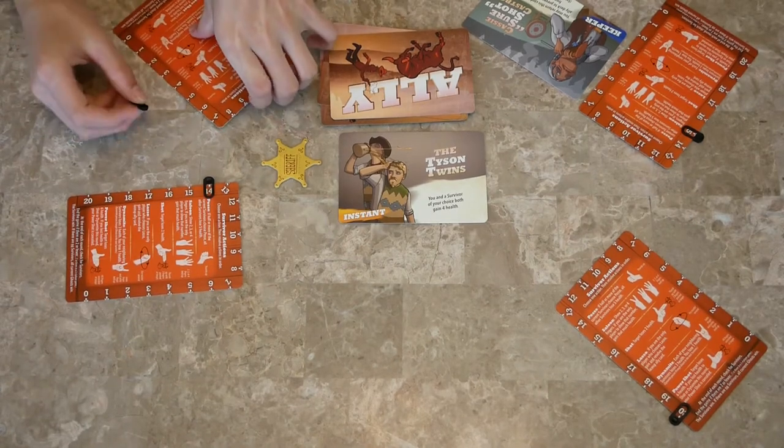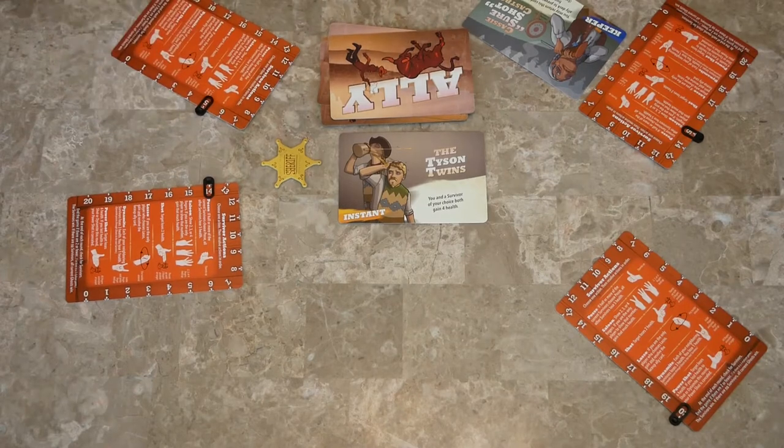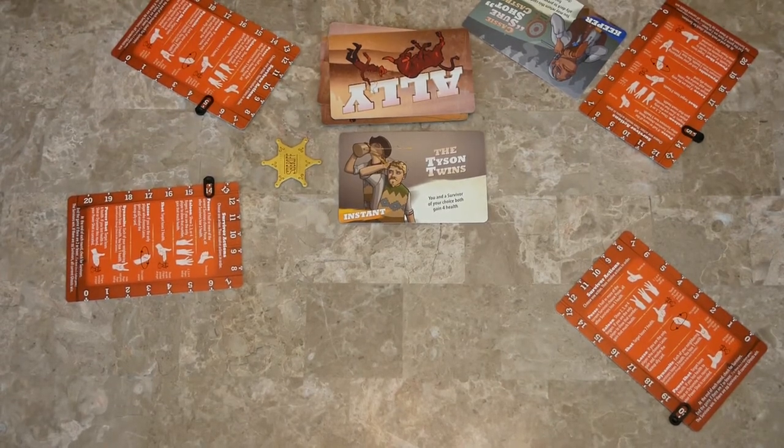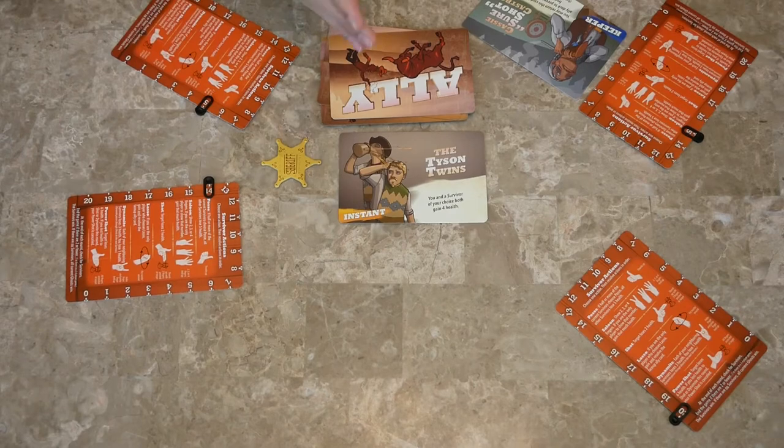In higher player games — five, six, seven, eight — the game ends when there are two survivors, and then those two people win. So that's basically how to play. You keep going around shooting each other, going down in health, turning into ghosts, getting allies, until everybody dies or you are the last man standing. That's how to play Finger Guns at High Noon.